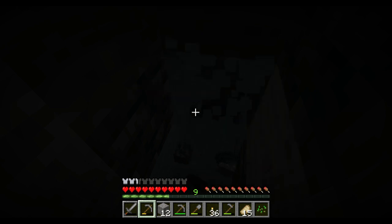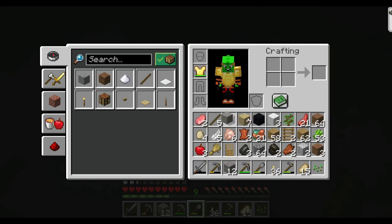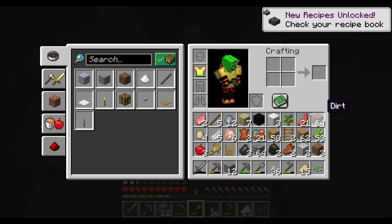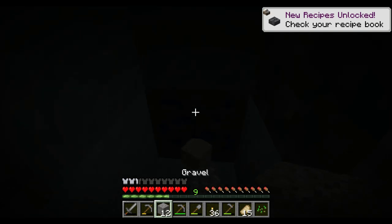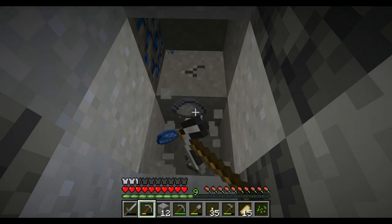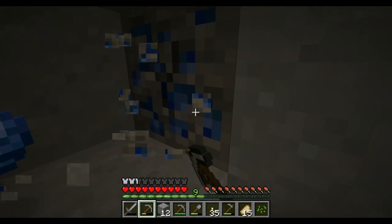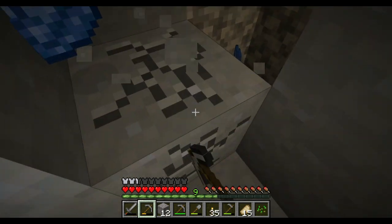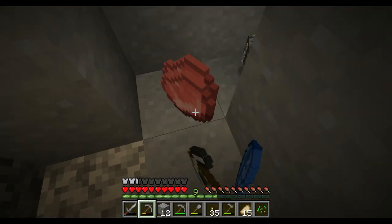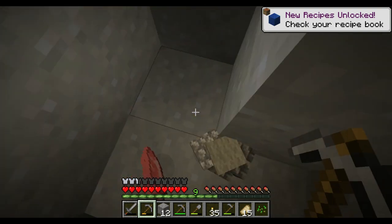I'll pick it up just because why not, it's actually good smelting material. Is that clay? I got the clay, thank you. We got ourselves some lapis, which is not too bad — pretty decent actually. We can use this for enchantments, that's really good. But if we want enchantments we need diamonds, which we don't have. I got the lapis, thank you very much.